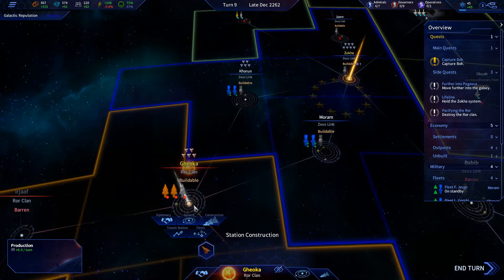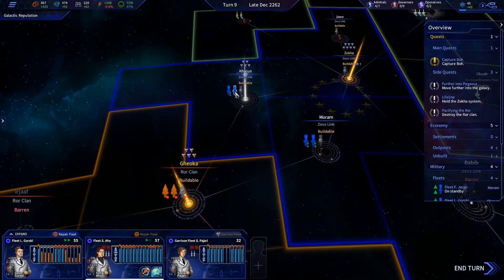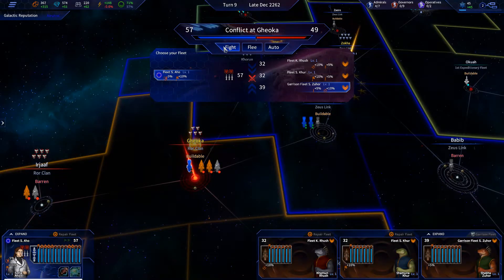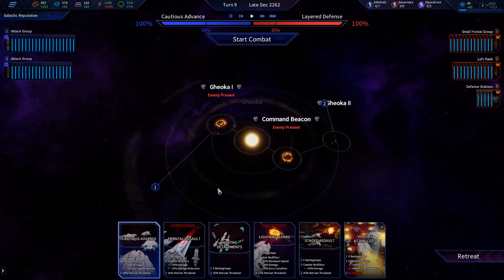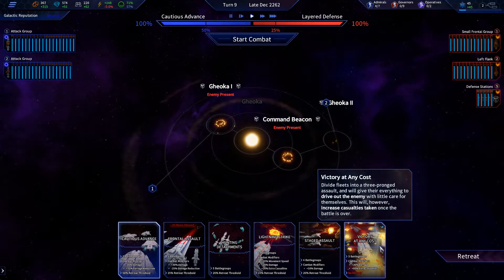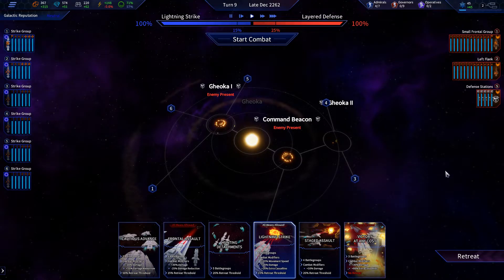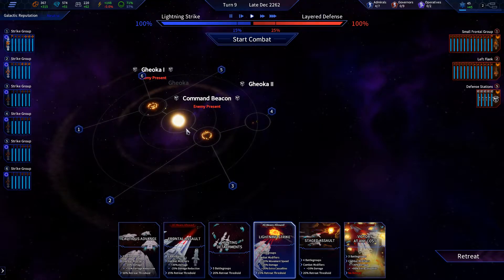What are we looking at here — 32 for these guys? Honestly, I'm going to send our new fleet in and see how they do. I remember how it went last time, but let's go. We're going with a lightning strike — two here, three there, one there. I think that's going to be good.